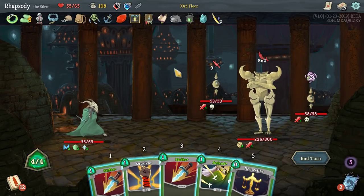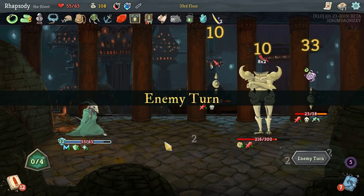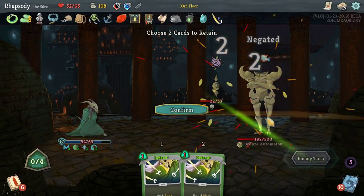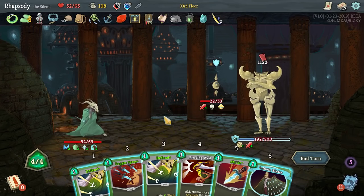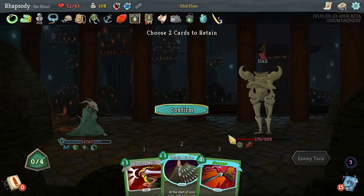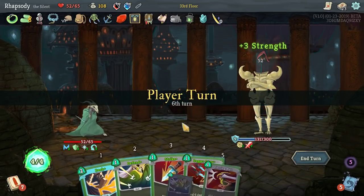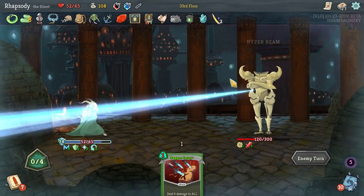Hell of a lot of damage to provide on turn one there — real pleased. That said, this turn doesn't look like it's shaping up to be too good. Still a pretty reasonable amount of block, but the back-liner enemy has stolen a card from my deck, which I now have to kill them to regain. This enemy in the center, the Bronze Automaton, has three Artifact, which means they negate the first three debuffs applied to them — it's really unfortunate for us. Just going to have to double defend here. We're not going to perfect this fight, but that's more than okay.